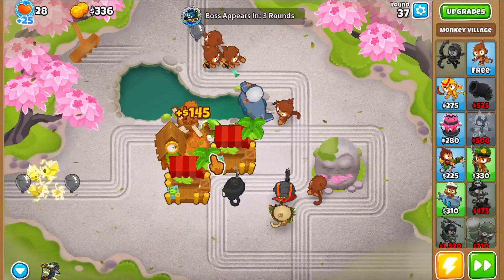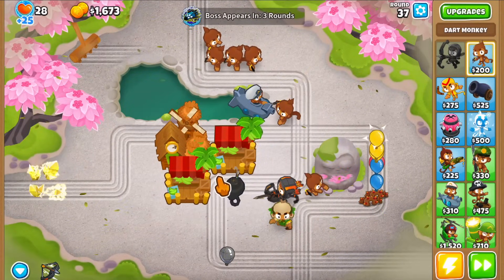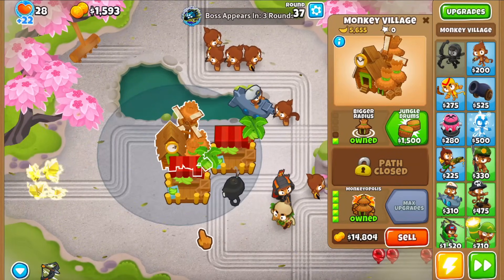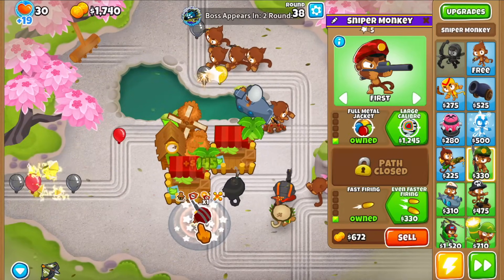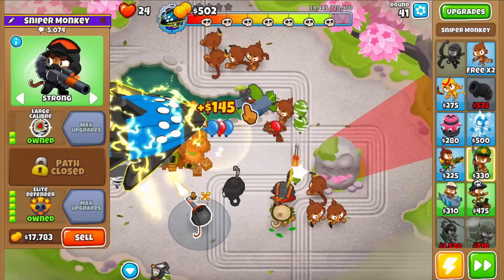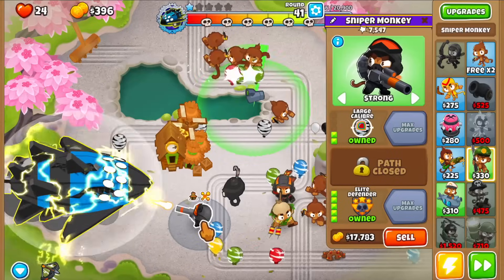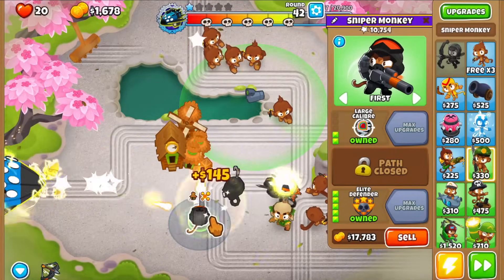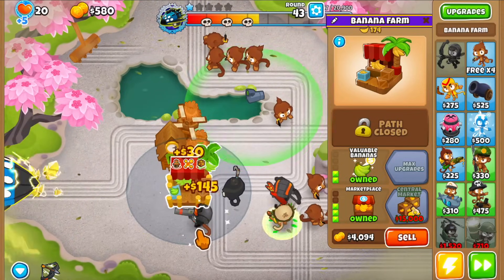I want bigger radius and a good placement in range of the discount village without getting stunned. I'll get this thing to submerge and support as soon as possible with it on strong so the sub doesn't get stunned. We actually want a bloon to leak to trigger the passive ability, then immediately switch to first. We're going to need to micro this thing between strong and first — controlled leaks of a small bloon trigger the passive ability for an extra damage burst.